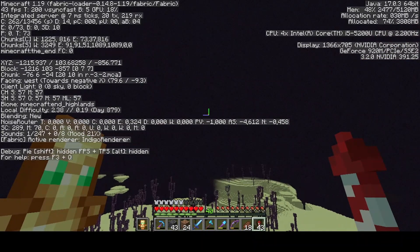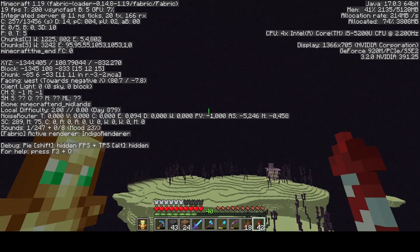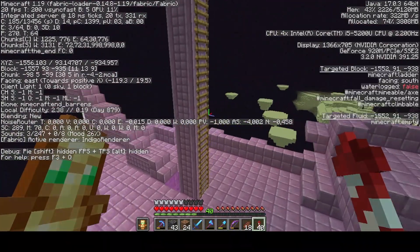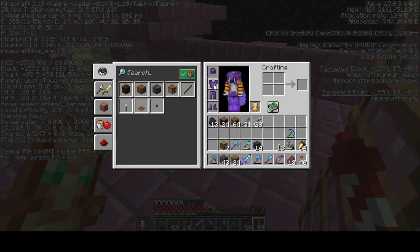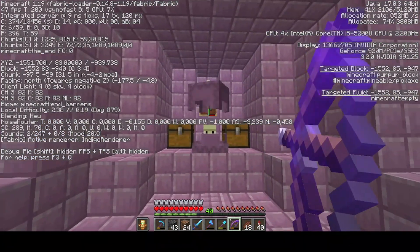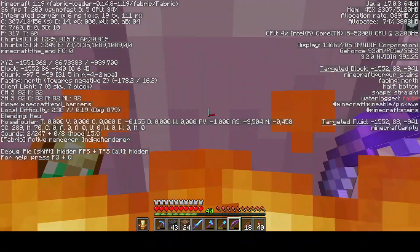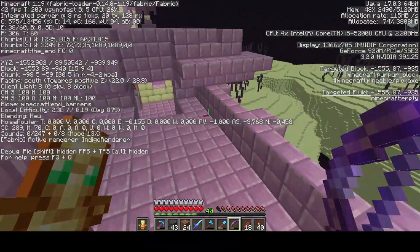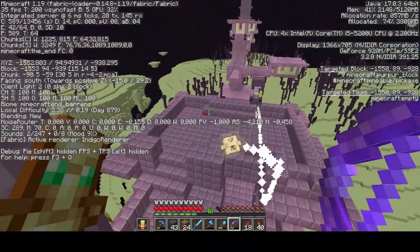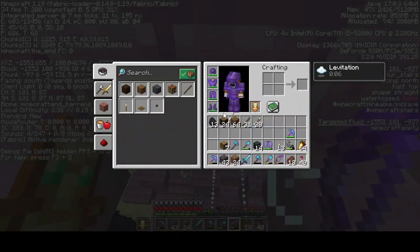Let's head off to minus 1552 and minus 896. So what I usually do is I just land on here, change my armor very quickly, get my bow ready, and get in. Kill the Shulkers as quickly as possible.